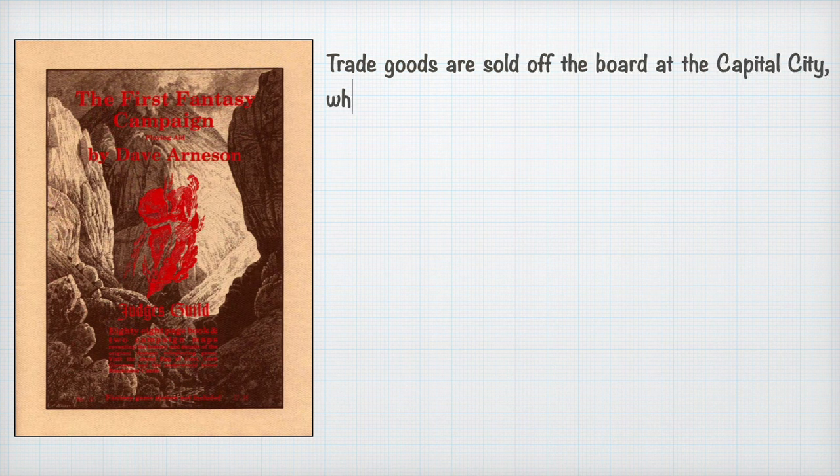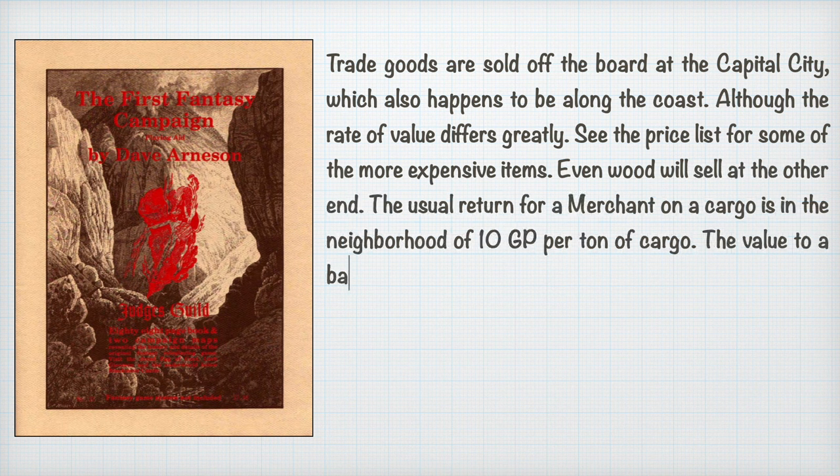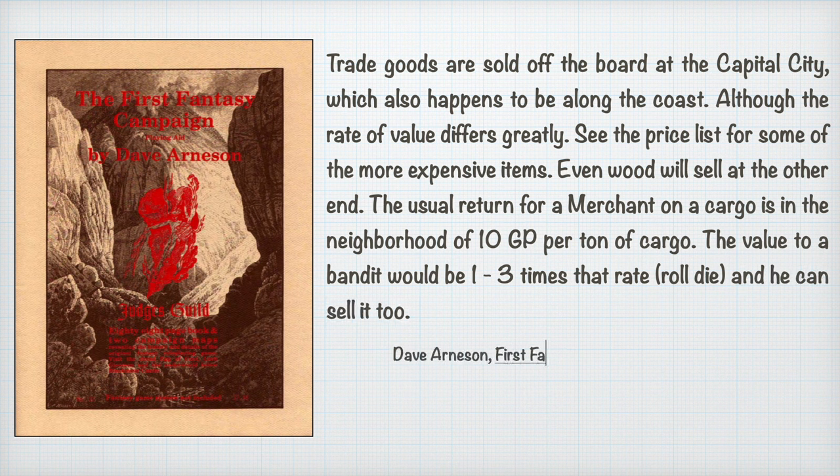Trade goods are sold off the board at Capital City, which also happens to be along the coast, although the rate of value differs greatly. Even wood will sell at the other end. The usual return for a merchant on cargo is in the neighborhood of 10 gold pieces per ton of cargo. It sounds like the only place you can sell your cargo is at Capital City — making it a sort of colony situation where baronies send their goods to the capital.